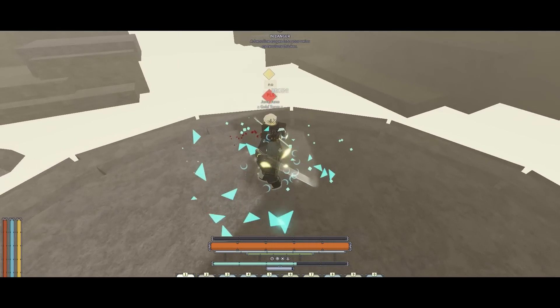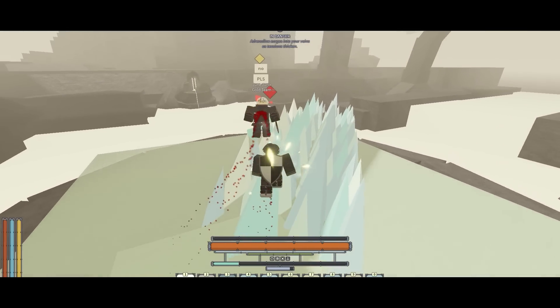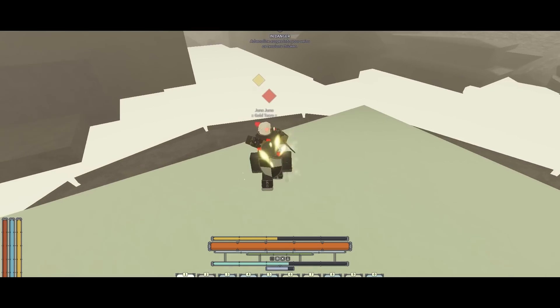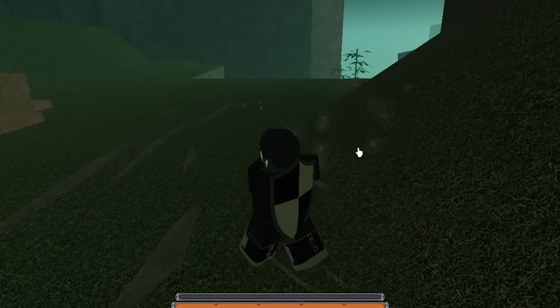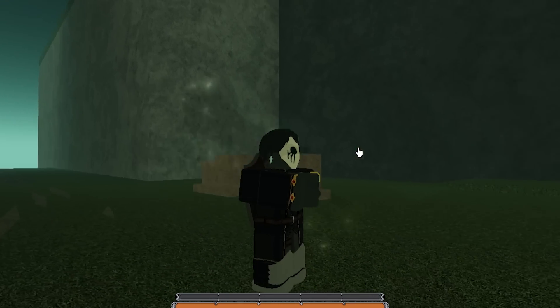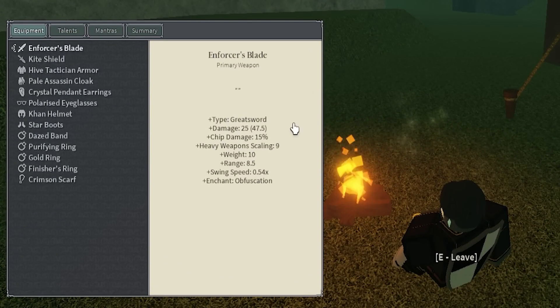I think this is my best Deepwoken build up to date yet. It is Heavy Ice, which is very funny because if you did play Deepwoken on release, you would know that Heavy plus Ice was the best thing in the game. If you wanted to literally four-shot people, you'd run Heavy Ice, but now I think Crystal is better than Ice in the current state of the game. What I have here is an Obfuscation Enforcer Blade. At 100 Heavy, this thing is packing a punch at 47.5 damage, 15% chip damage, and the swing speed doesn't matter because obviously I have Obfuscation.